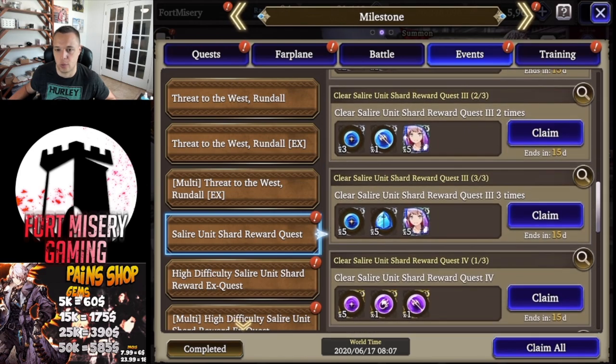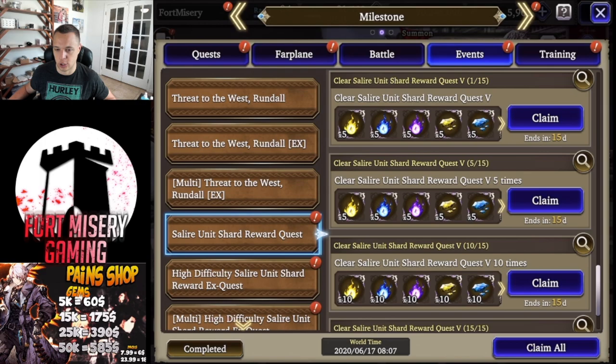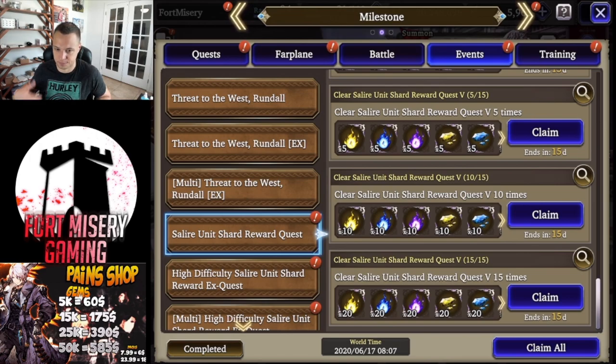Let's go through the mission rewards. Most quests require three completions through quest four, and then quest five requires 15 completions. From quest five you'll get prisms, elemental fragments — 5, 10, and then 20, for a total of 35 elemental fragments each for dark, lightning, and ice. It's a bit random that only dark spheres or prisms are given — maybe for Whisper, but unsure.